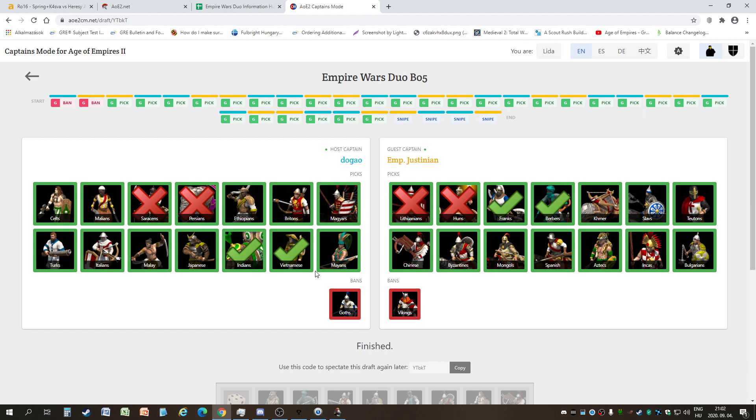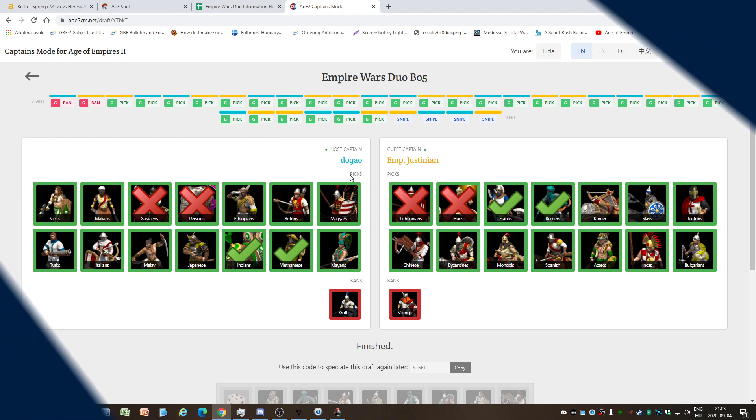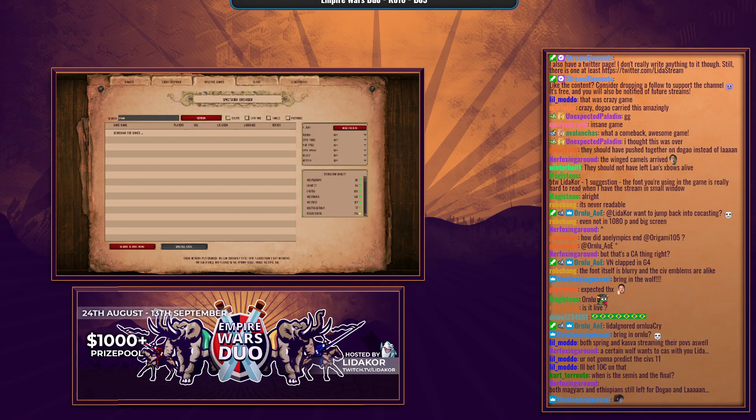Ornlu is back from AOE Olympics. Predicting civs for the saves: Aztecs and Teutons probably versus Japanese and Magyars, or maybe Malians. Malay would be pretty fun too. I'll need to jump back into Discord with Ornlu and we'll welcome the Wolf back.